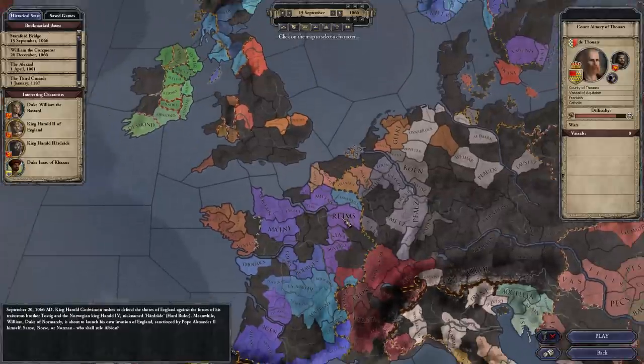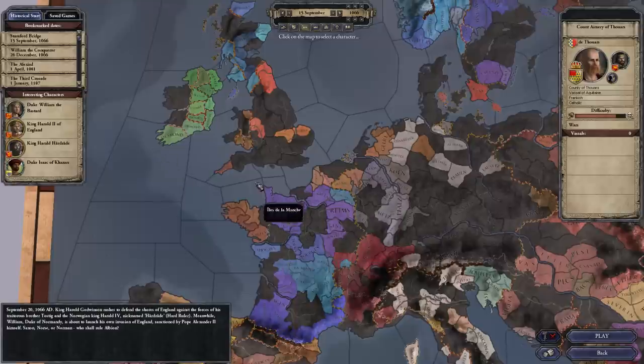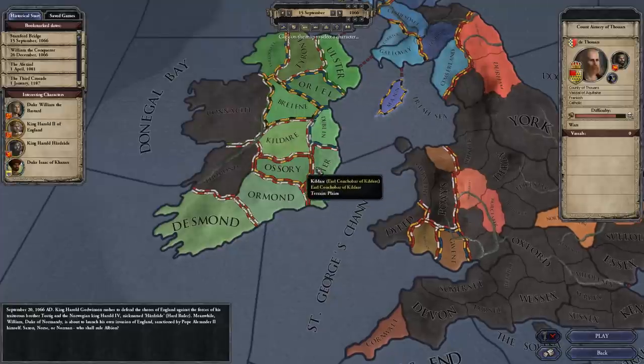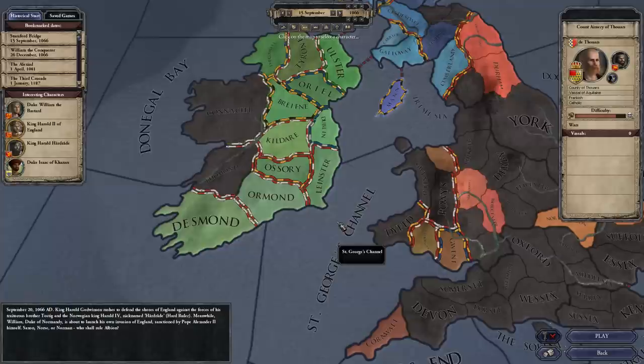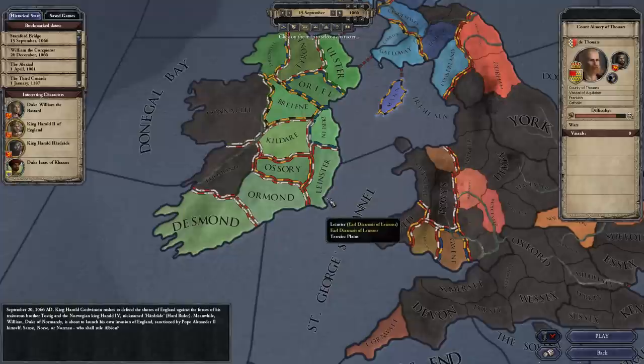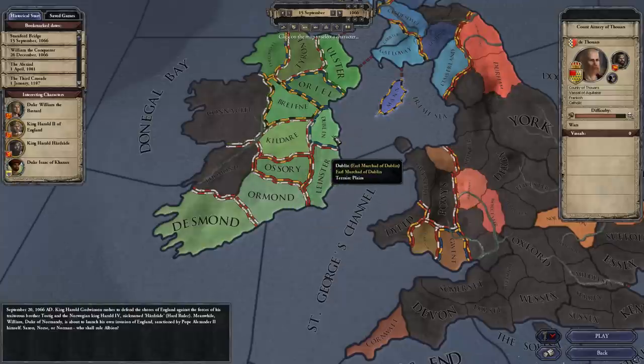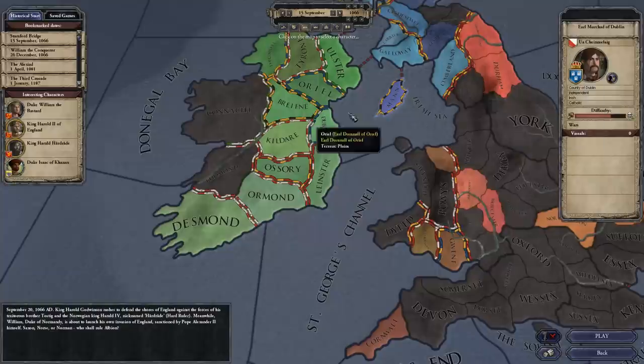Some Counts are independent, and that's actually what we're going to be playing. We're going to be an independent Count over in Ireland. I picked a Count because even though they don't have a ton of power, they are much more manageable, especially for a first game. You don't have as much stuff to worry about — no vassals to keep happy. You can focus on your family and your initial expansion and grow with the game; your understanding will grow as your domain does. So we're going to be playing as the Earl — the Count of Dublin, or the Earl of Dublin — Earl Mercad of Dublin.